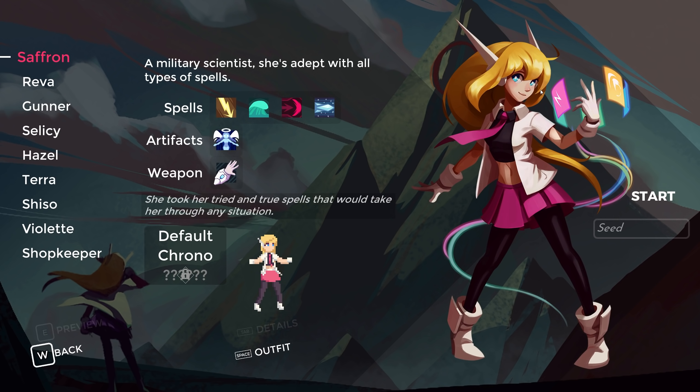So the idea is you dash forward, use your big damage spells, and dash back before they can hit you — so you hit the enemy instead. Pretty cool. And then Violet is the violin character — we'll play as her at some point. That is going to do it for today's episode. Guys, if you enjoyed the video, you know what to do. Link's in the description below — check that out as well. Thanks for watching and I'll see you in the next one.